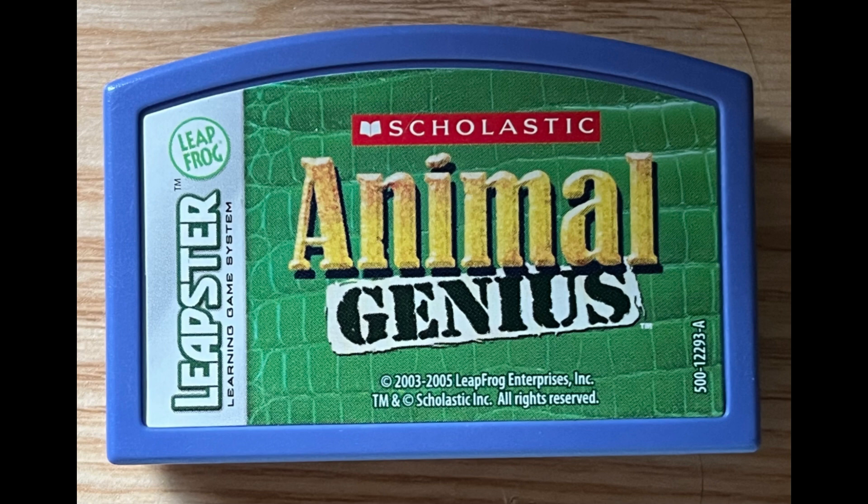The last grasslands animal you can win is the... Use the arrow buttons to control the animal. Only animals with hands have thumbs. A monkey has two legs and two arms.